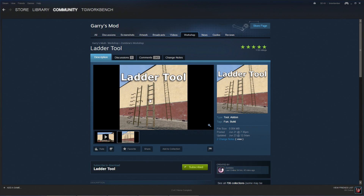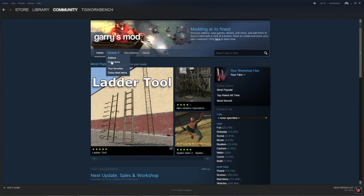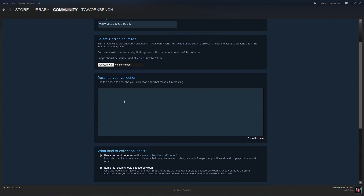Go back to Community and then back to Garry's Mod, then go to Workshop again and go to Browse Collections. Now press Create Collection — this is where you're gonna compile the entire collection of add-ons you want for your server. Go ahead and give your collection a title; for the purposes of this video we'll call it TG Workbench test bench, but you can name it whatever you want — I generally name it after the server.